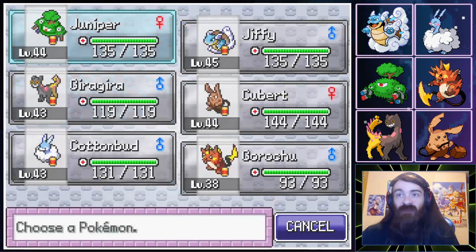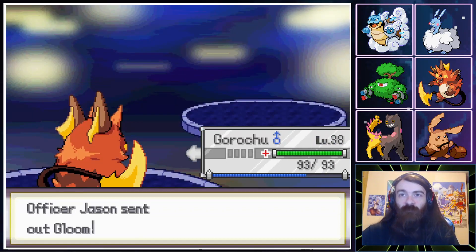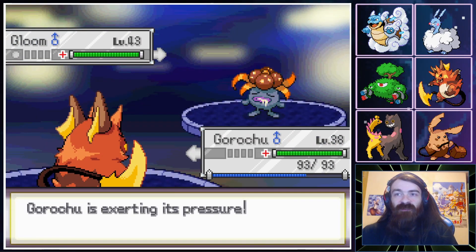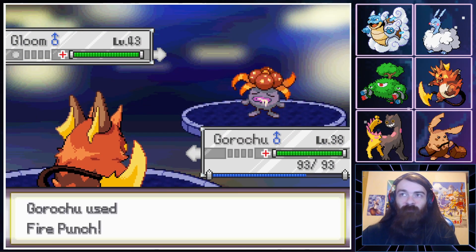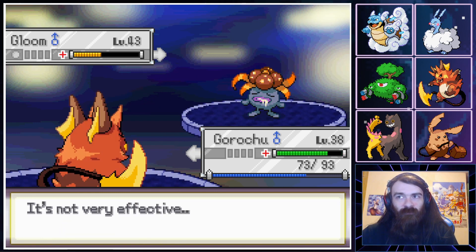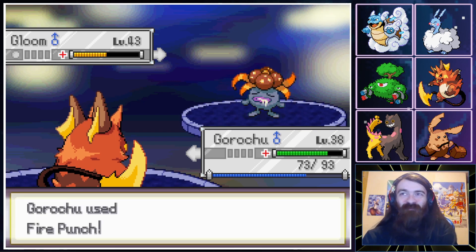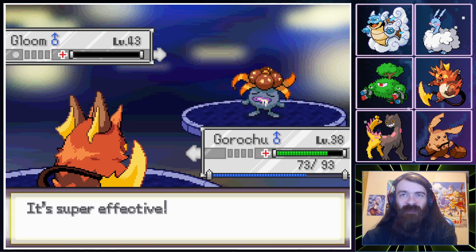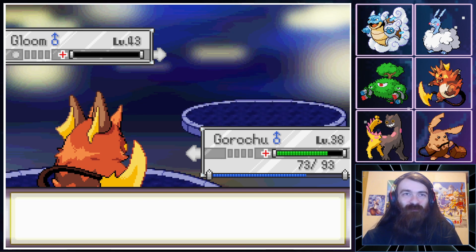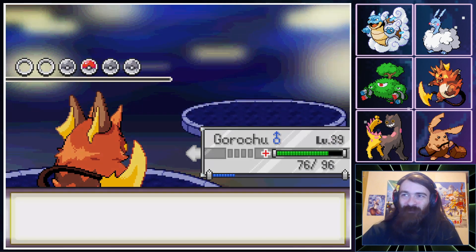Gloom on the other hand — that I'm not afraid of. I will punch it in the face with a Fistful of Fire. That is not even fully evolved — the least intimidating thing I've seen today. Is that an Eviolite? Or does Garchu just suck? It's five levels down, sure, but that's a Gloom — we should annihilate a Gloom.